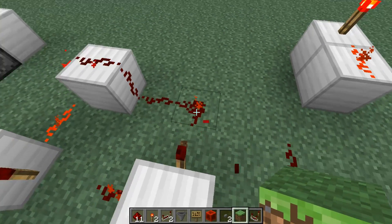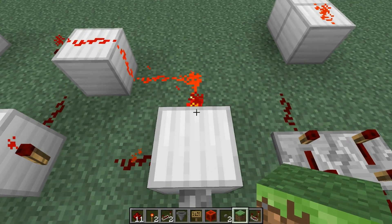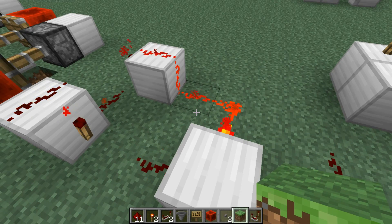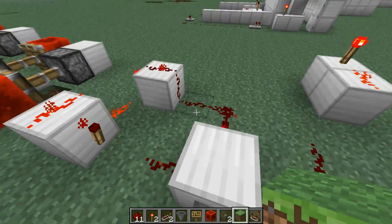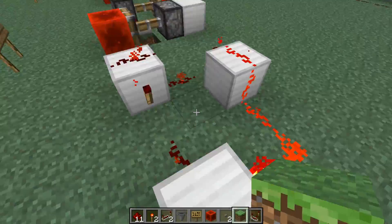Any area in between the torches will power for three ticks — it's just a three-tick delay between each pulse.